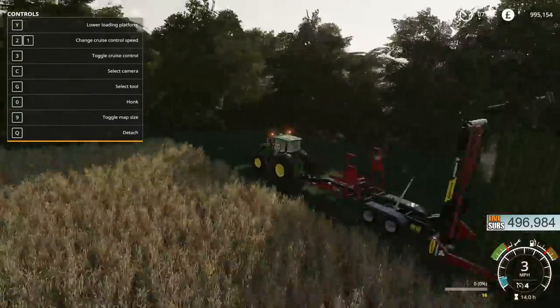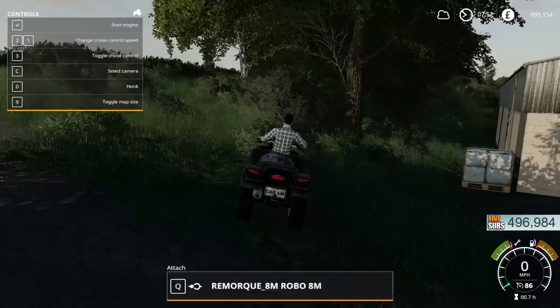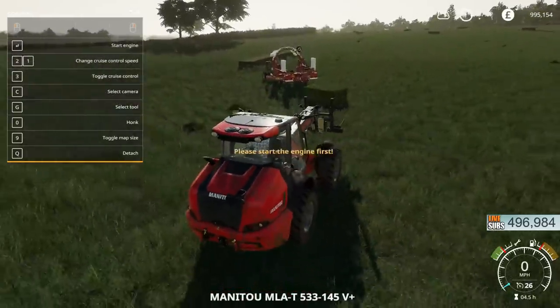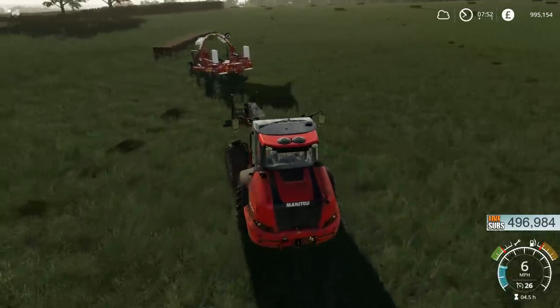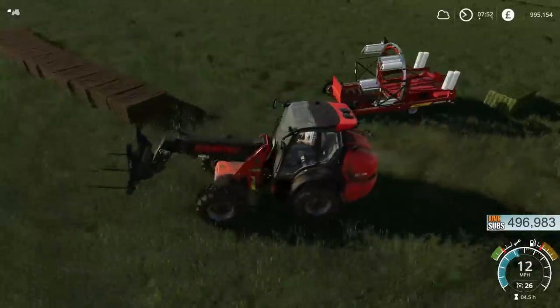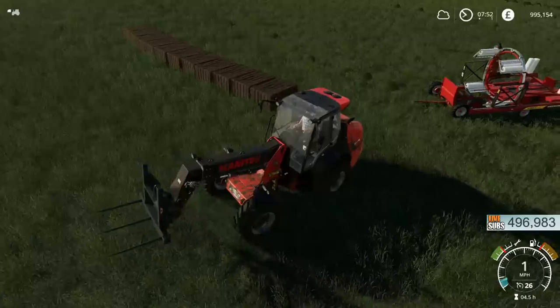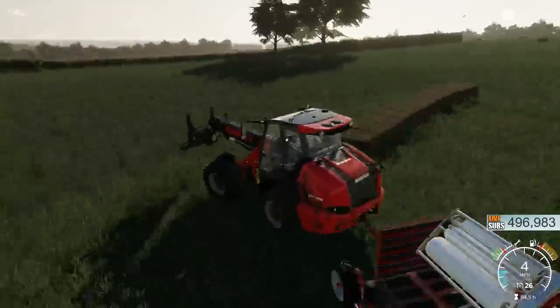The bales drop off with some power, which is understandable. I don't think the Manny 2 will attach to the extractor - if it does then great, but I don't think it will. Actually, oh no, it could do because it's got one of those fairly lightweight hitches. That makes it very useful.